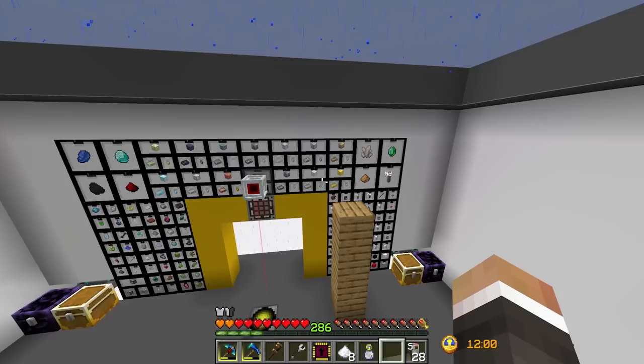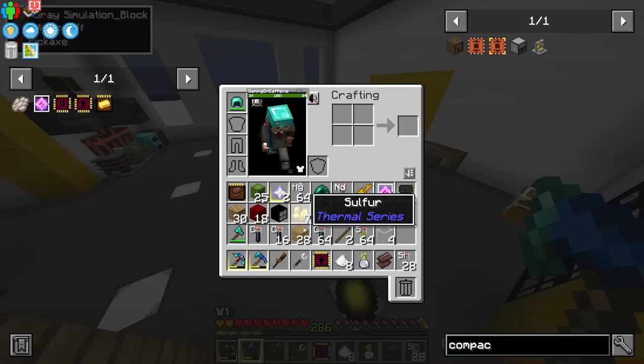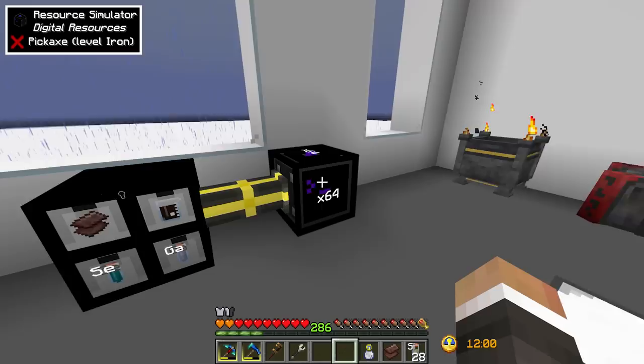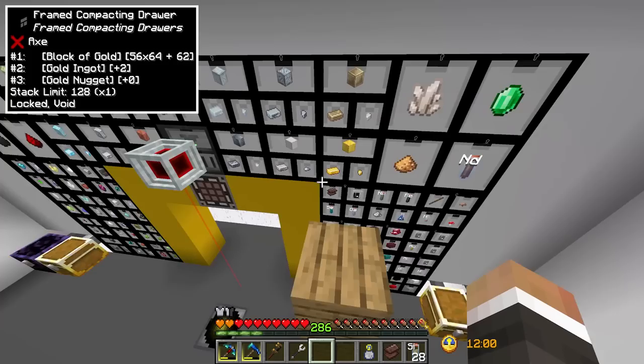Now going forward we can do the same with netherite. We grab the drawer that has netherite scrap, put it down here, swap the gold card for the netherite card, speed it up - and we're already full on netherite scrap. Now we can make really any other chipset, since we have infinite gold and netherite.